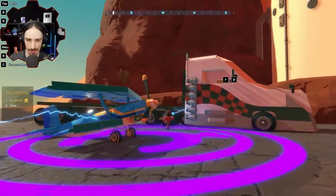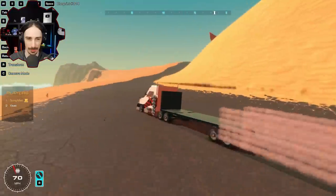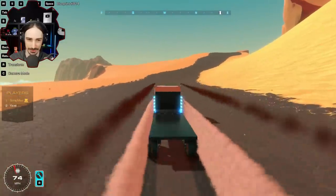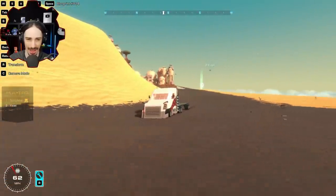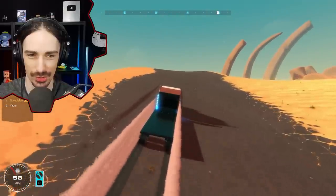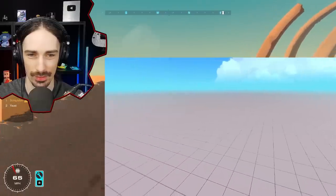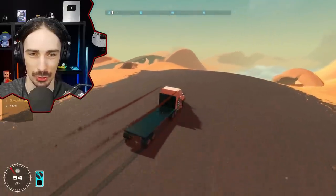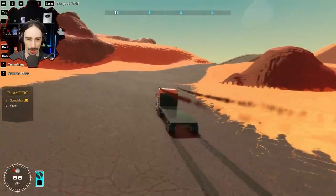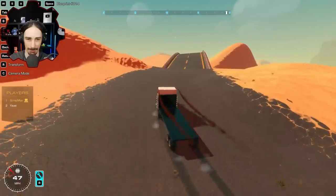They decide to just try it and see what happens. Scrapman discovers he can jackknife the trailer, and notes that the rockets create a wall of smoke which could be a visibility problem for landing. They chose this particular map because it has the longest flat roads out of all the available maps. Scrapman commits to watching the road like a responsible driver and hoping Yuzi ends up on the flatbed.